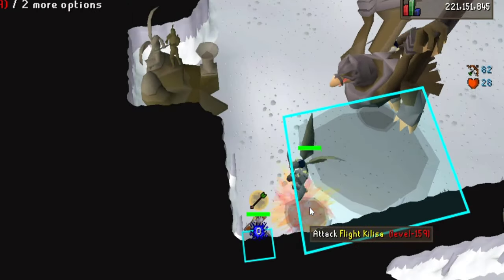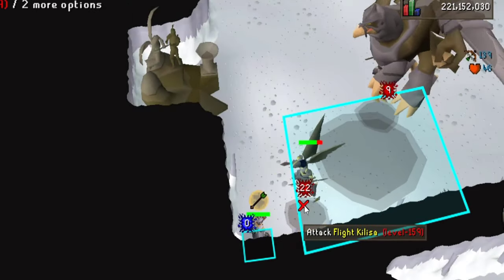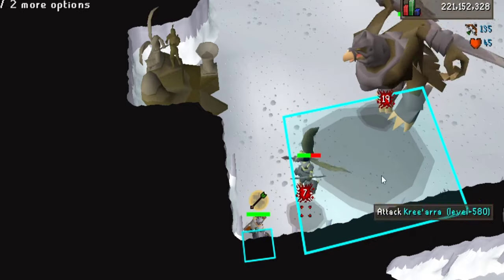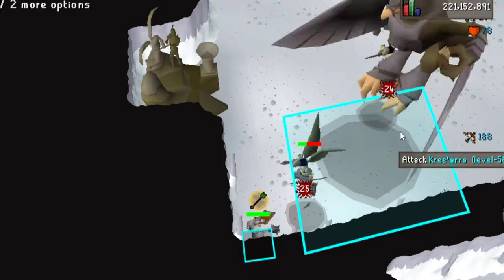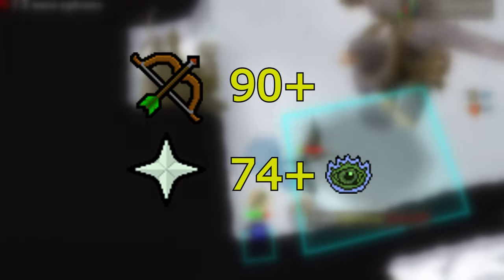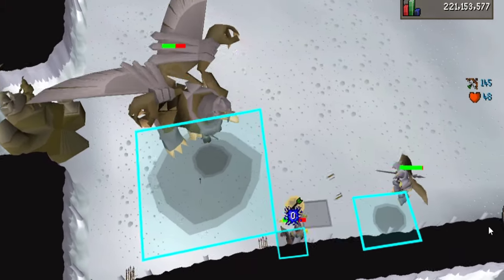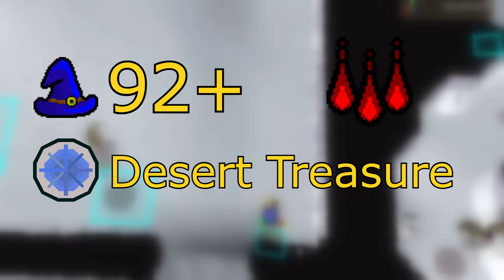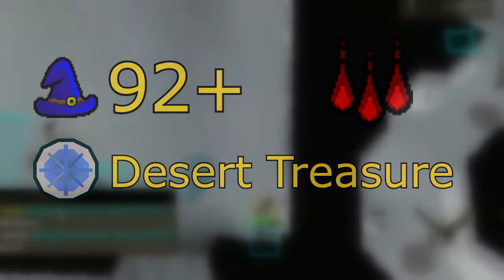In this guide I'll show you how to kill Kree'arra with Chinchompas. It might be a little bit tricky to learn at first, but it can easily triple your kills per trip when you get this down. To start chinning Kree, I'd recommend having 90+ ranged and 74 prayer with Rigour unlocked. Since we are going to maximize our kills per trip, make sure to bring blood barrages, which will require 92 magic and Desert Treasure completed to cast.